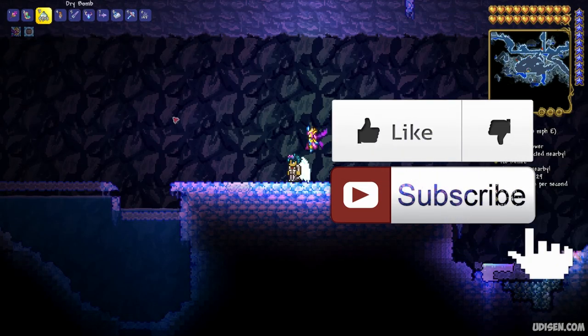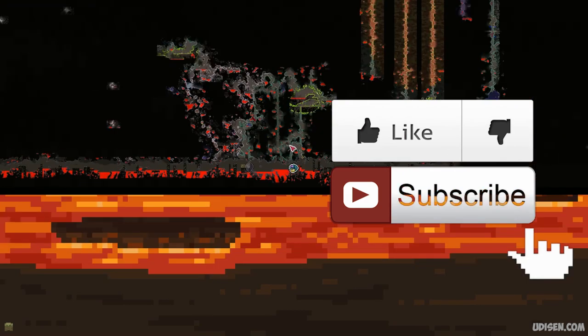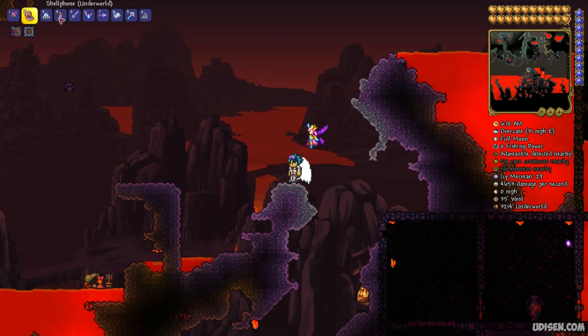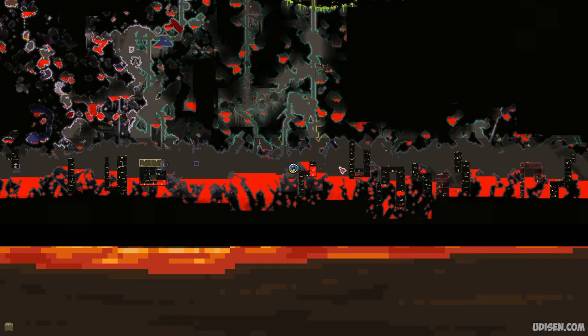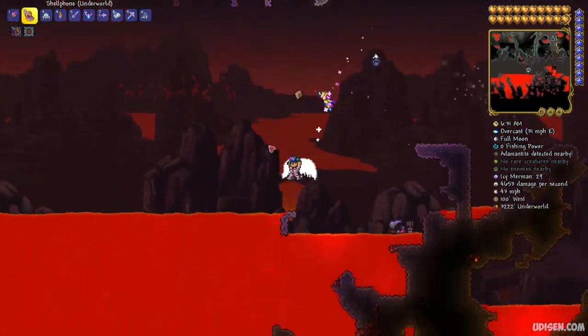Step number one is the usual goal in the Underworld, which you can find on the bottom of any world. Here, kill different demons which lurk around, and receive the rare item voodoo doll. If you want to save yourself a lot of time — hours and hours — watch my secret seed video, where you can find this voodoo doll and spend only 2 minutes of real time, not hours.